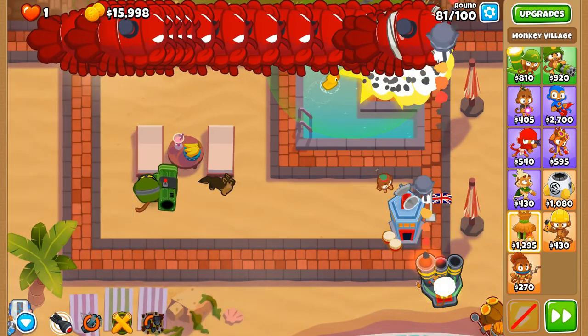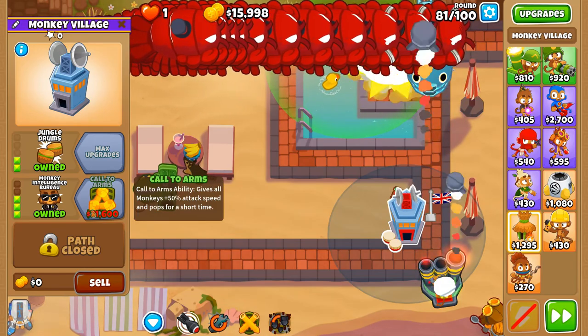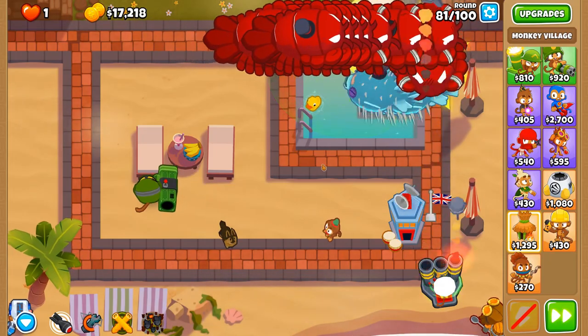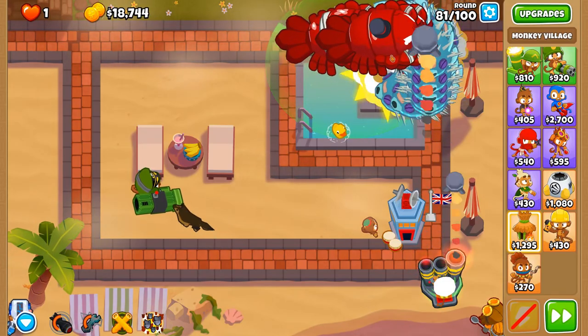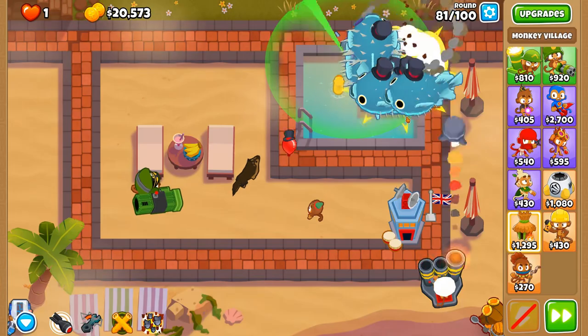Hopefully we get Called to Arms — our output of damage will be better with the 50% temporary but very worthwhile attack speed increase. And that's round 81 adjourned.